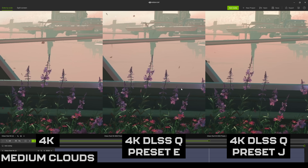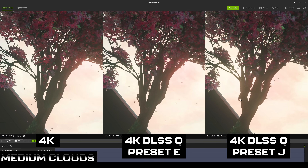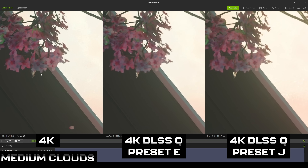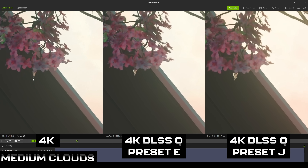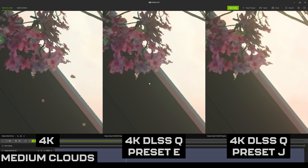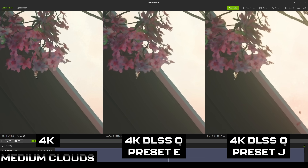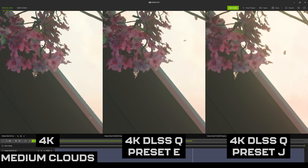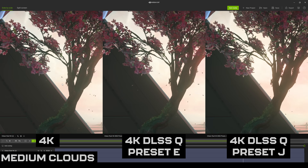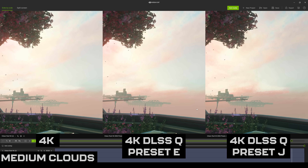Movement instability is seemingly better with the new presets. There's also a ghosting example here: the 4K image with TAA baked in ghosts slightly around a hanging leaf, but that's actually better with DLSS. There isn't much difference between E and J presets on that ghosting, but it illustrates how native TAA can produce ghosting — for example when elevators close. So that's the medium clouds at 4K, but in theory this should allow you to drop quality and get much better performance.